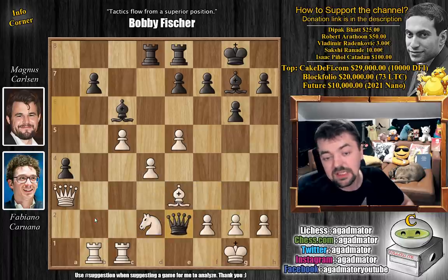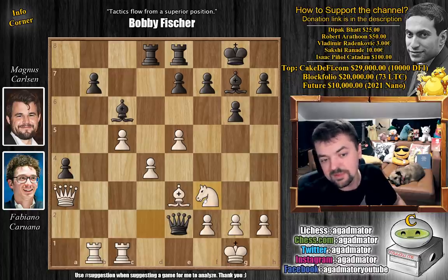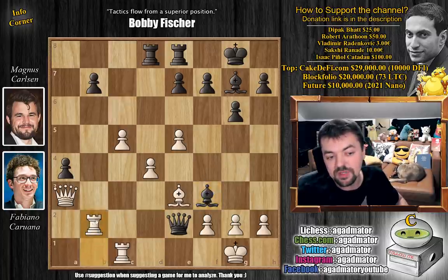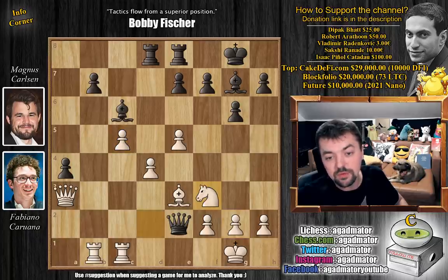So queen to e2 — now rook b2 isn't really doing anything. It's a really difficult position where there only seems to be one decent move for white: knight back to f3. But we've discussed this many times — there isn't a player in the world that will admit their previous move was bad. By moving the knight back, you've admitted you no longer have any advantage. The point of knight f3 is the bishop cannot capture — if bishop captures, we play rook b2, kick away the queen, play g captures on f3 and white is definitely better.